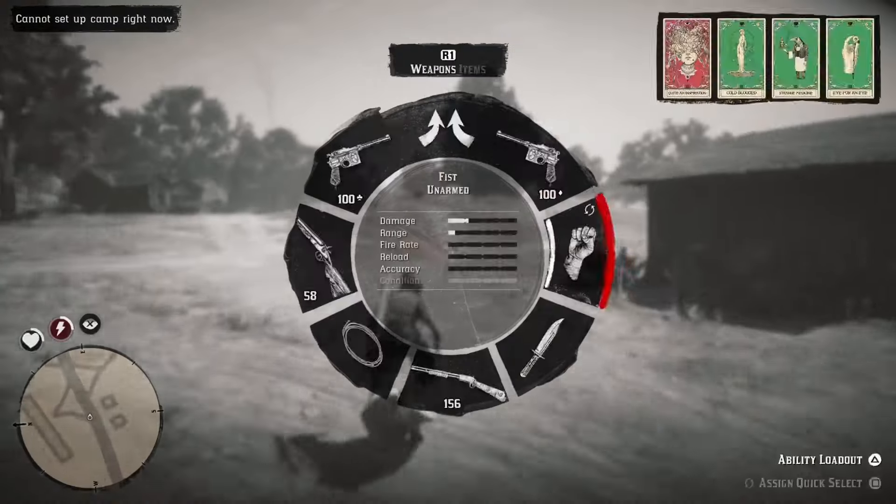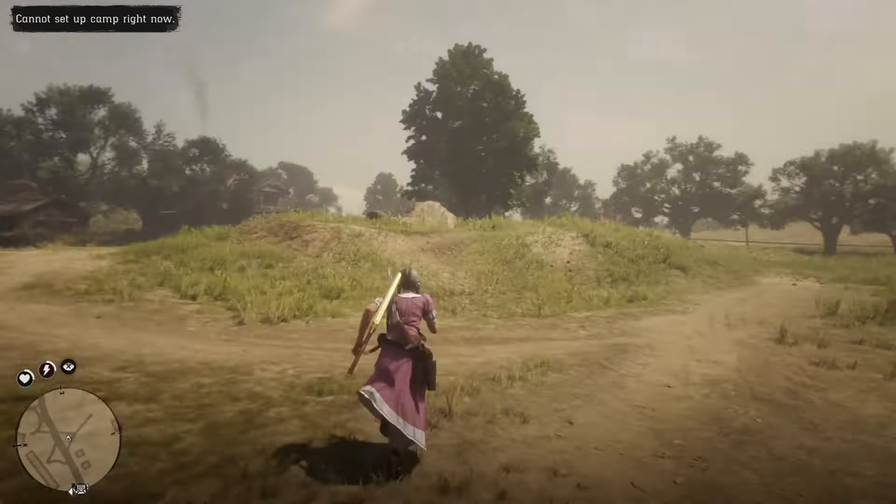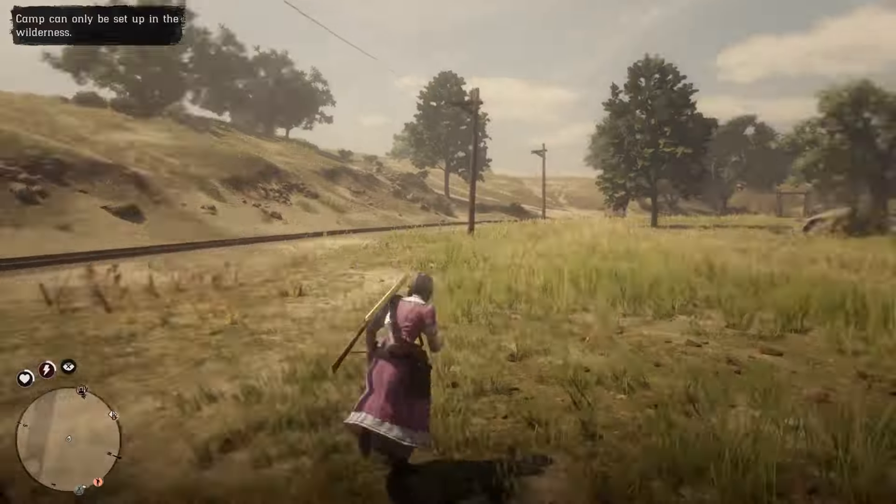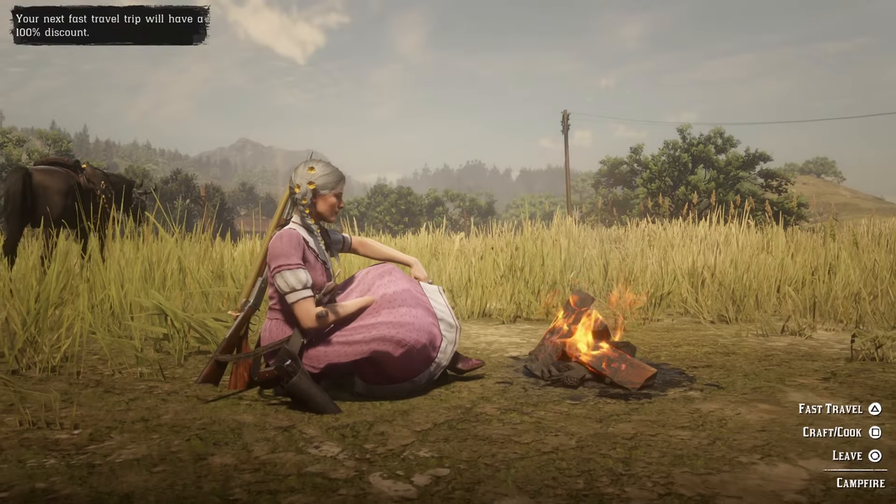As soon as you get put back into a lobby, don't call your horse — just quickly put down your Wilderness Camp. Once you do that, you will see your horse behind you.